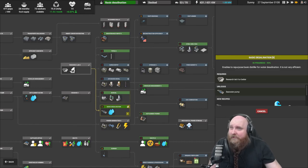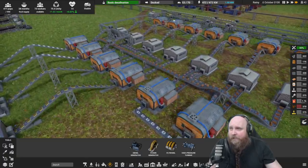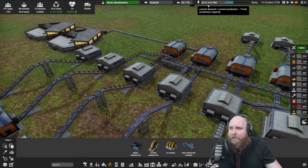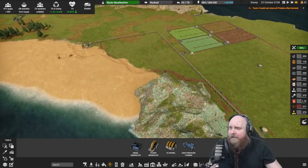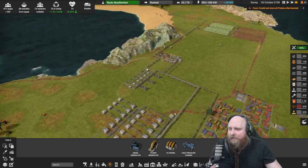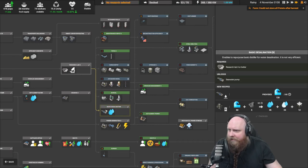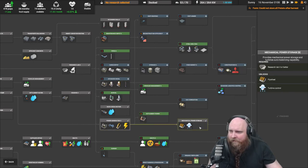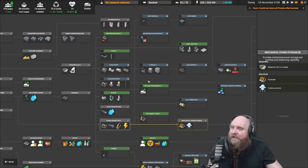I've already started to research some of the tier 2 science because my power demand — if all of this is working and producing something — we do end up with a decently high power demand. So I thought, what we're going to do today is make one of these new power plants. Once you unlock tier 2 power or tier 2 science you get access to power generation 2, which unlocks power generation from coal.